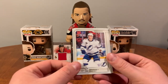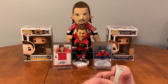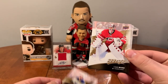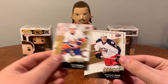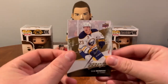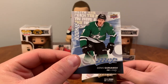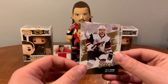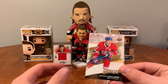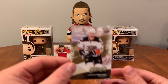Now we've got four packs of 17-18 MVP. Berglund, Cam Ward, Strome, Soderlund, Reinhart, Sutter — got a rookie of Denis Gurianov. Domi, Falk, Head, Gallagher, Marcus Johansson, Vanek, and Cogliano.